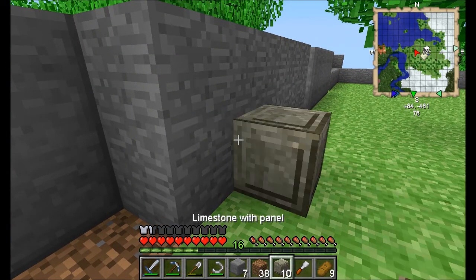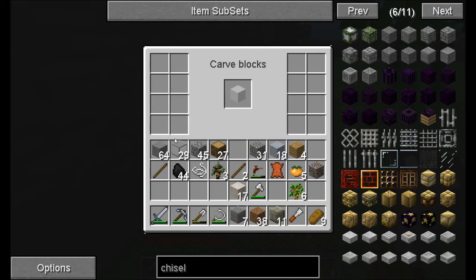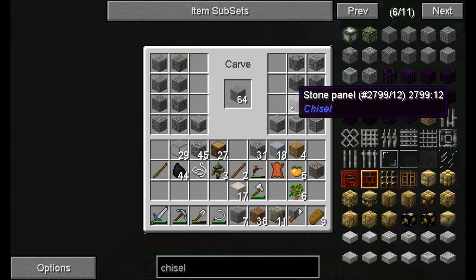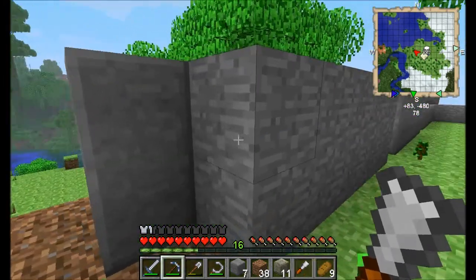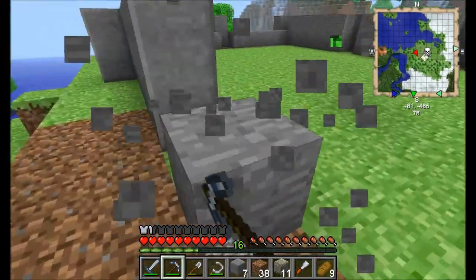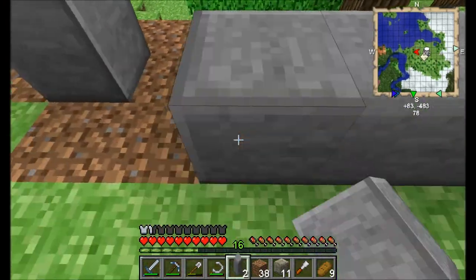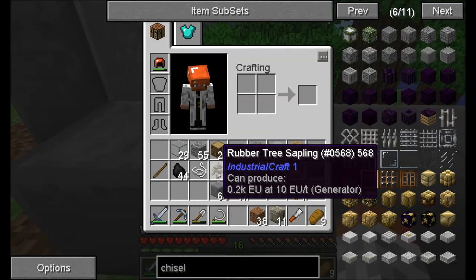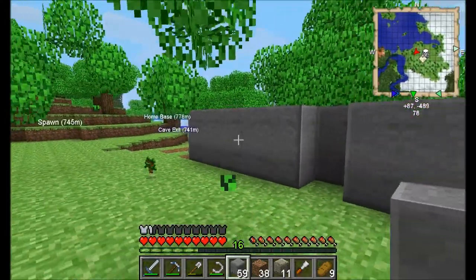I'm going to make a load more of these chisel blocks because I've got a stack of stone — I need the smooth one. This factory is going to be full of windows so we can see out, but they're going to be raised up so you can't see all the inner workings. I just really like this stone.